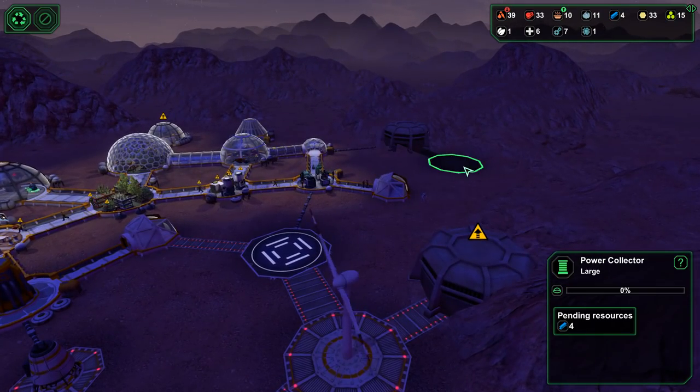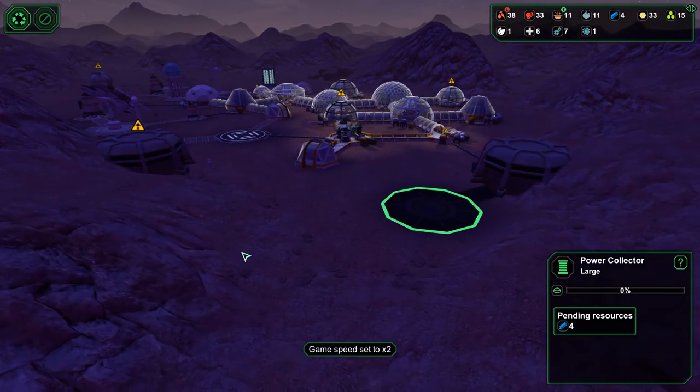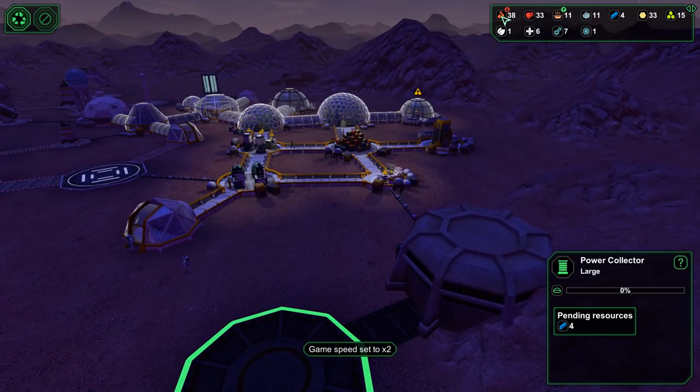How's the mine going at the moment? Oh yeah, we set the power collector up to be made last time, didn't we? Let's speed things up. Let's see quickly what we've got. We've got food, meals, ore, metal, starch, bioplastic, medicinal plants.